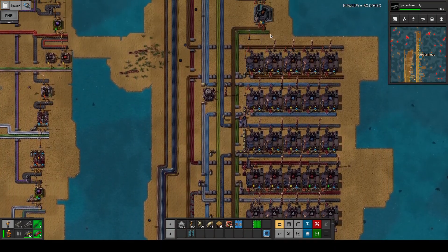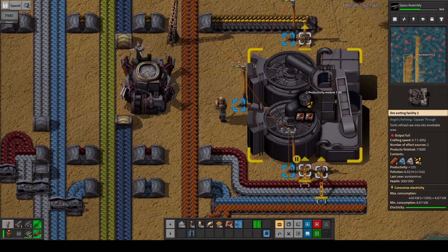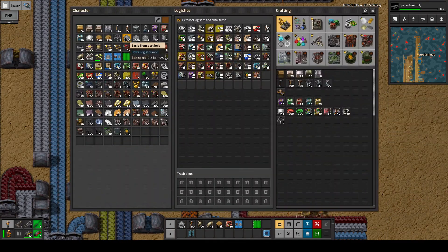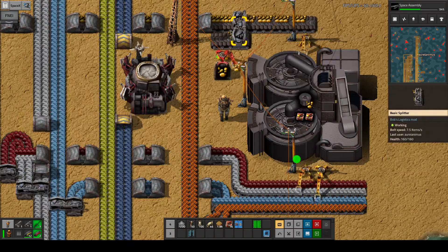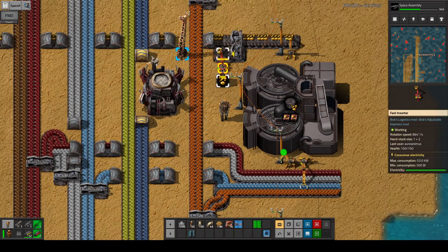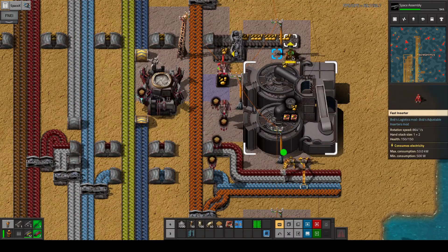So what we're going to do is upgrade you to productivity. We're going to set up a small redirection device up here with a fast inserter and a passive provider. We'll limit it - 120 seems okay but it could be a little bit problematic.